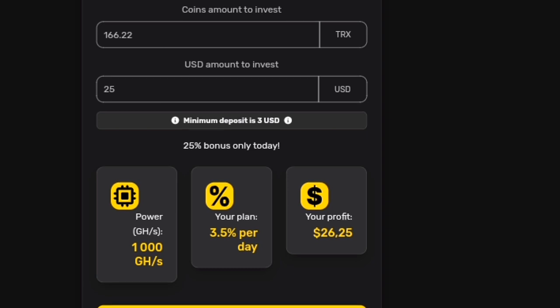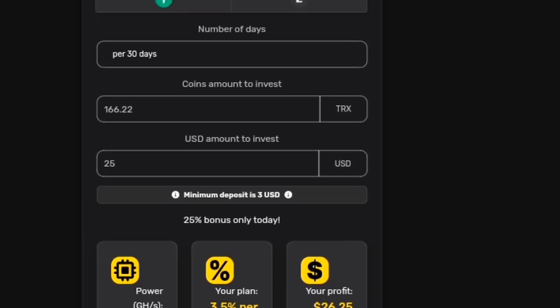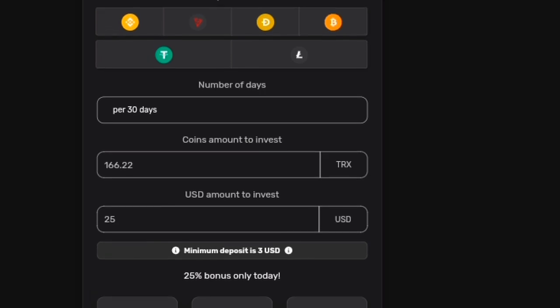Easy Payment Methods feature: Add funds to your account easily using BTC, USDT, TRX, DOGE, BNB, or LTC.